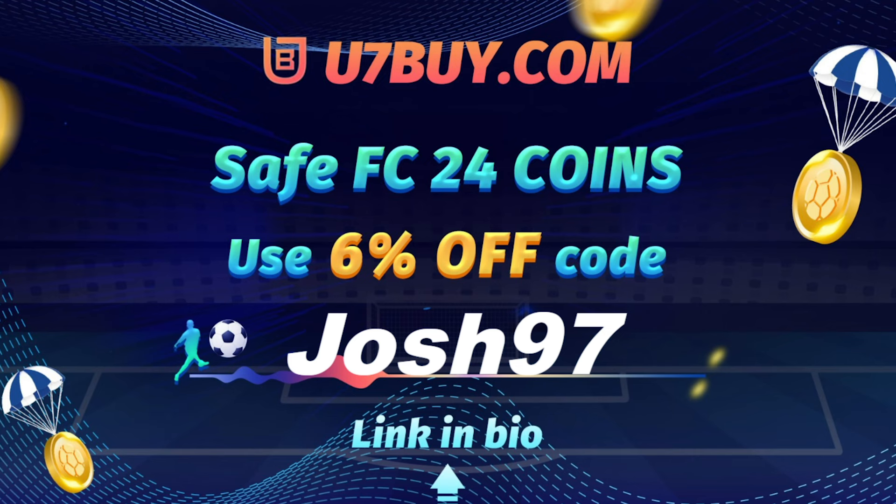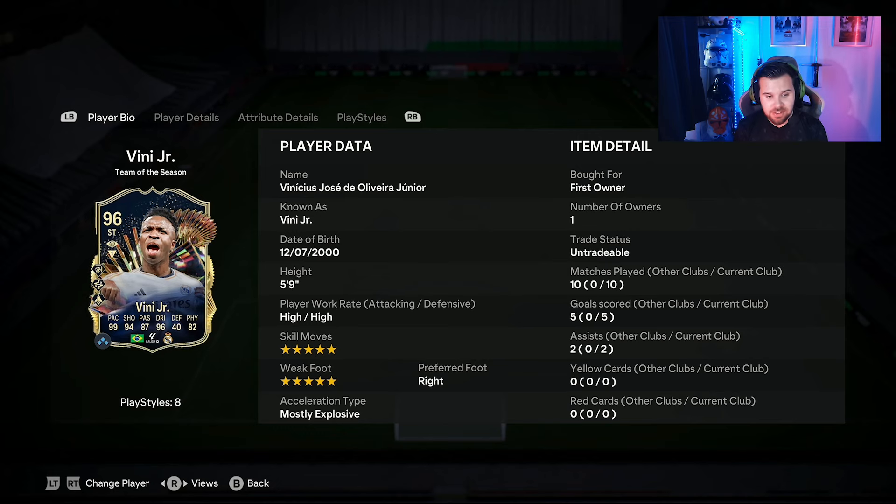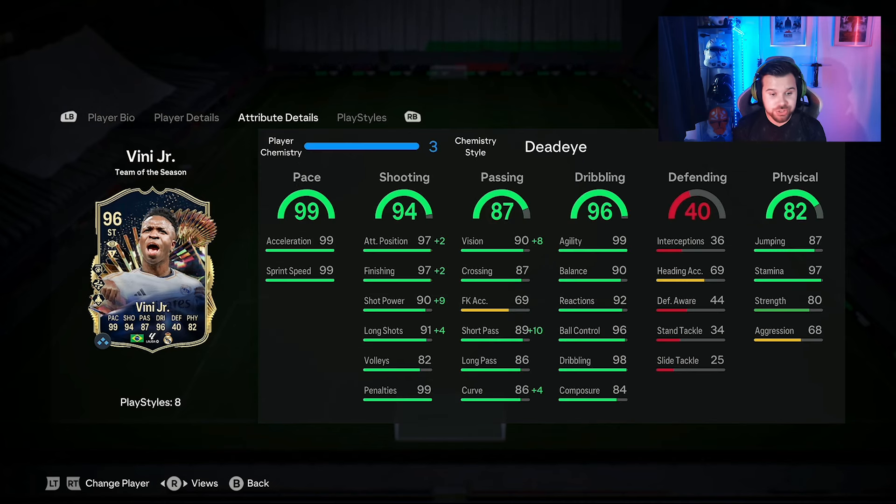Looking at the card, Vinicius Jr has a high/high work rate, five-star skills, five-star weak foot, and he's five foot nine, going for 6.6 million coins. You can play him at striker, left mid, center forward, and left wing — a really nice array of positions. He's got 99 pace, and his shooting category is absolutely stacked. Compared to his Team of the Year nominee card, shooting is the biggest upgrade, including the Finesse Shot Plus play style, which takes him from a winger to a goal-scoring machine.